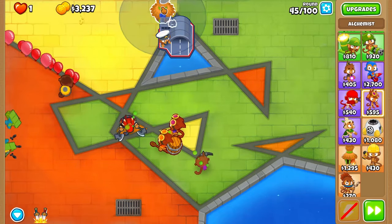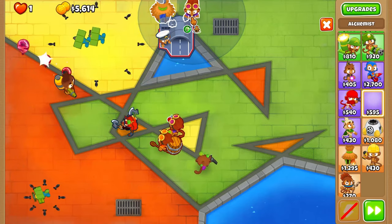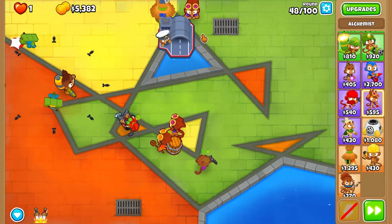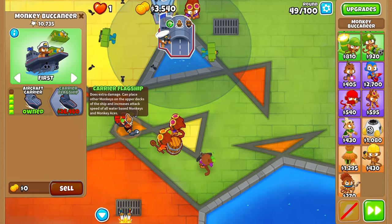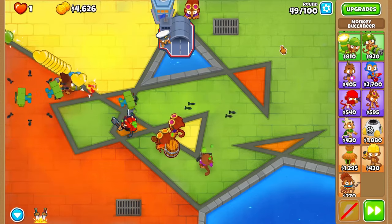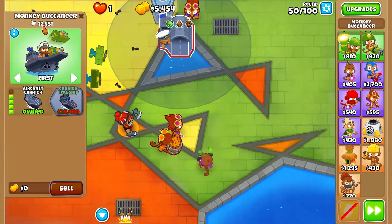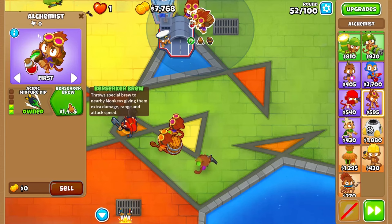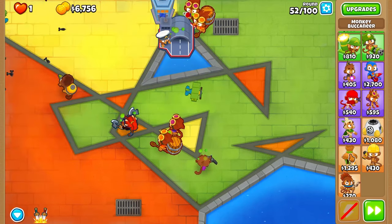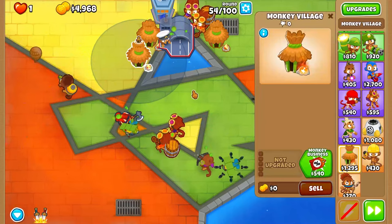I want to try to start getting maybe an alchemist right here just to help out. Top path, top path - bottom path, that's fine, it's whatever. I'm not going to spend any more on it. We got enough money for the MIB. Now we just got to wait for 26,460 cash and we should be okay. I really hope so - this is actually going a lot smoother. Look at that MOAB go down. Let's do another alchemist - there we go. Acid Mixture Dip and Berserker Brew. I want to get top path - no way, three bottom ones. I'm done.